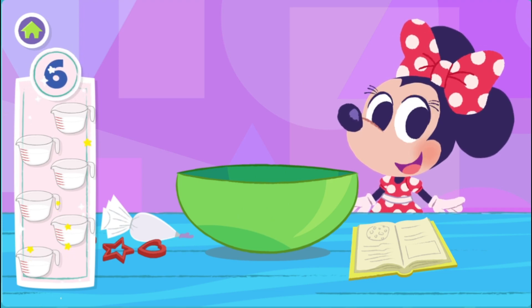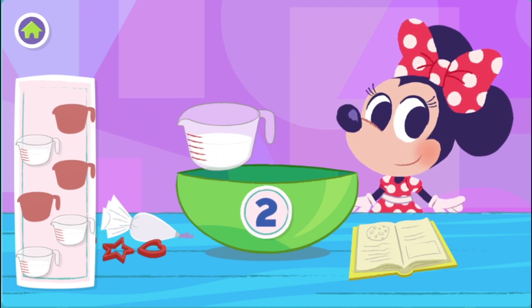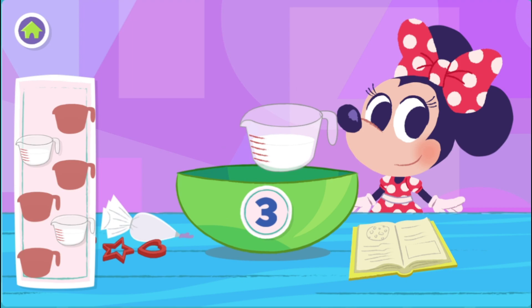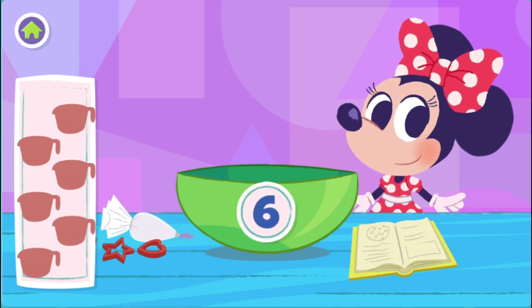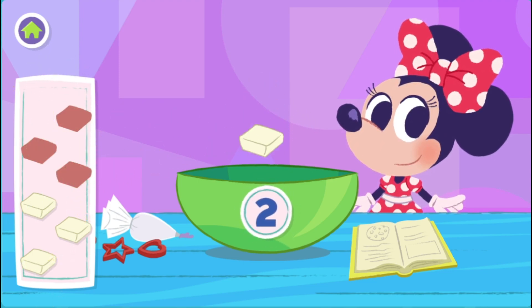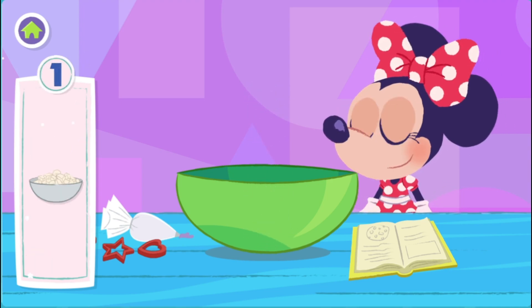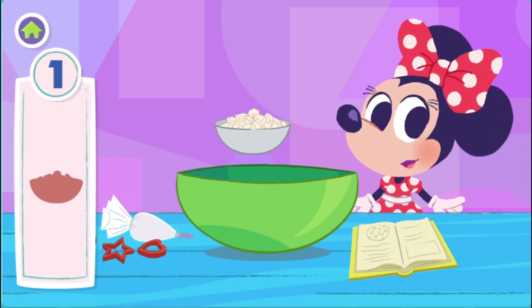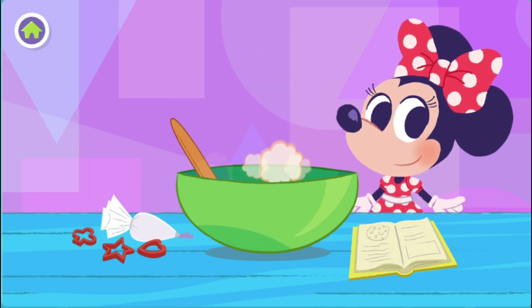Next, we need six cups of milk. One, two, three, four, five, six. Wonderful. Next, we need six tablespoons. One, two, three, four, five, six. Time for white chocolate pieces. Yum. One. Now mix, mix, mix the dough. Almost done.